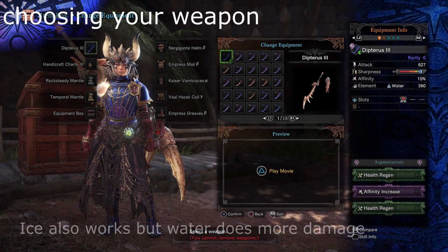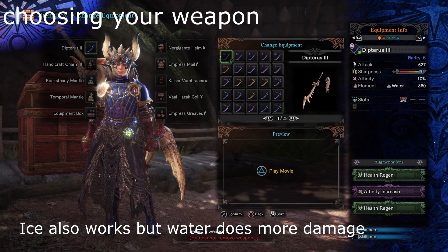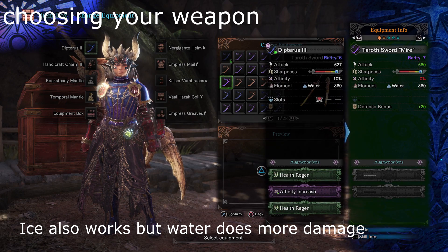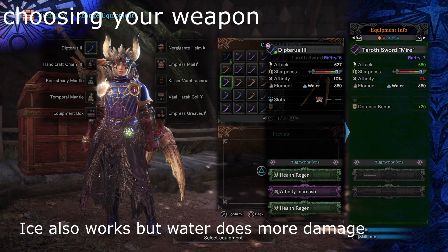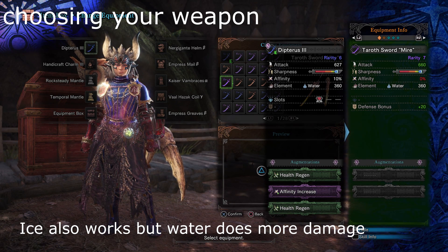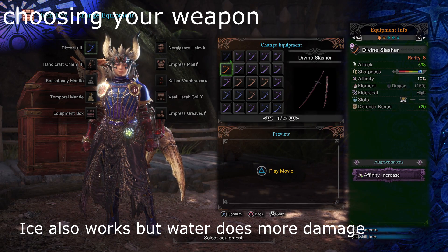Teostra is weak to water, so I'm using the Durotoda water longsword. I would have used the Tarith Sword Mire if the game would drop me more warrior streamstone swords, but since I already had this one augmented with health regen, it's the one I'm using. The Divine Slasher would also work in this build — just make sure you have your weapon augmented with health regen.